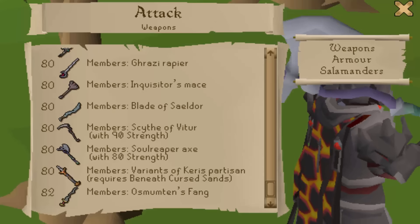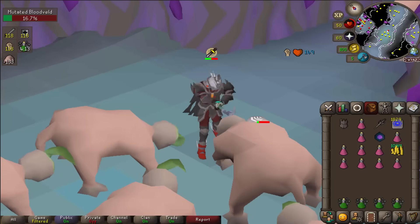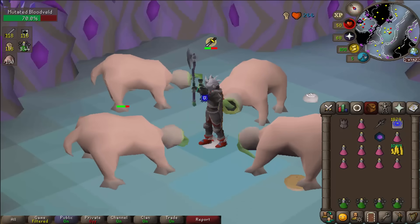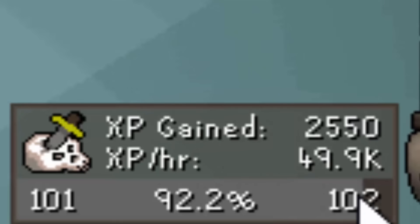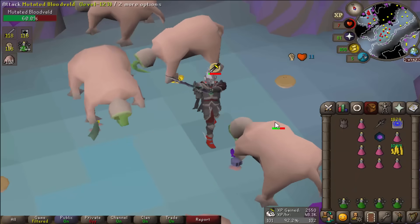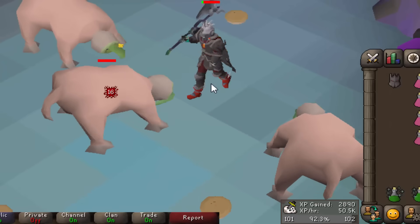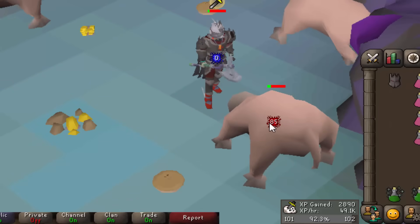It's worth mentioning that while the Soul Reaper Axe is really good for training, it does require 80 Attack and Strength, so you have to train some other way before you can use it. Because it's a non-niche, very good melee weapon, it's going to be good all over the game - melee slayer, for example, is now best in slot with this. Don't forget this axe does not cost charges to use, so it's cheap to maintain. Nearly 50,000 slayer XP an hour just from using melee - gone are the days of whipping for 20k XP an hour.